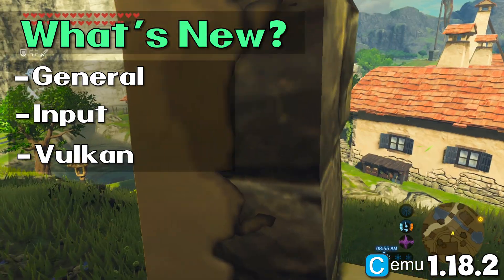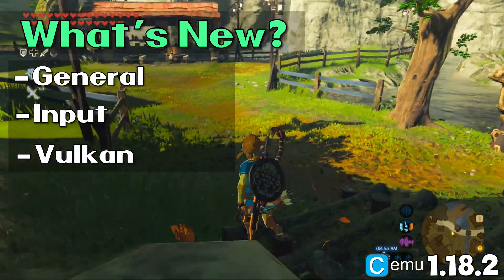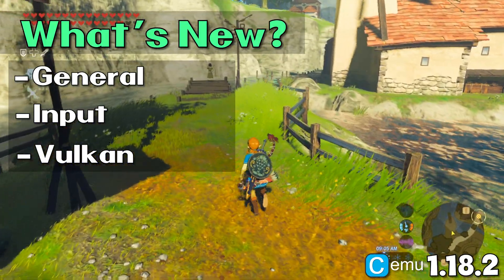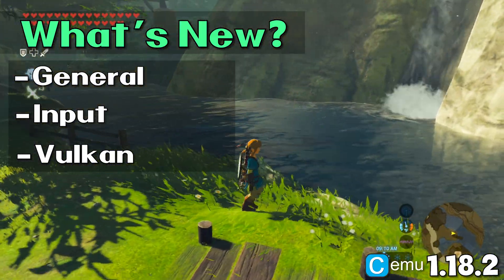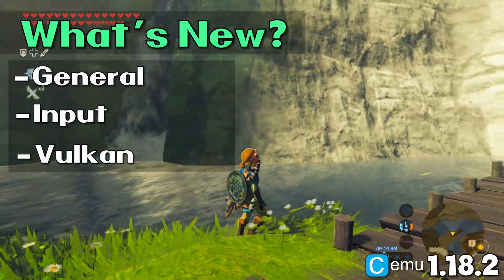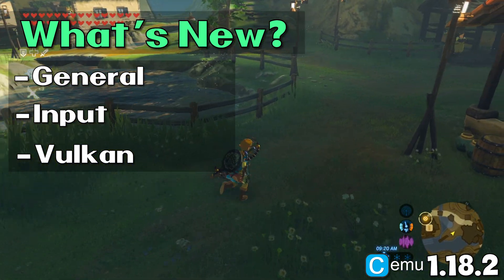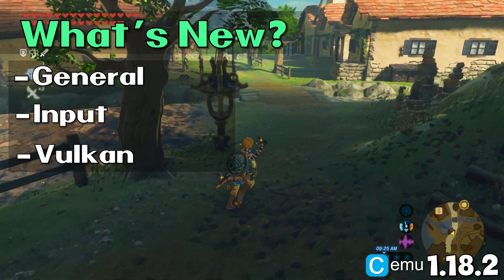Vulkan: They've added support for rendering with 0.1 depth range, also known as half-Z, which is used by Smash for shadow rendering. They've added support for fast color clear, which fixes graphics in Pokken Tournament. They've fixed a bug in the new cache which could lead to Simu freezing or crashing randomly. They've added a SPIRV optimization pass, which is applied to all shaders compiled during the shader loading screen, which should reduce pipeline compilation stutter if a shader cache is present. It may also reduce GPU load slightly.